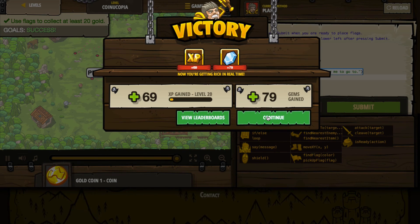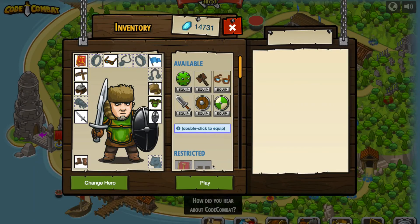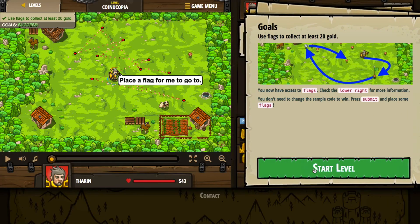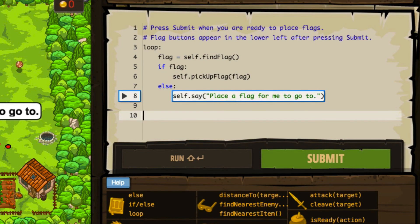So I didn't actually take a very close look at the code, and I suspect we probably needed to. I'm going to go back and take one closer look. This is input handling — I'm going to press play and jump back in to take a look at the code, because this is obviously something we're going to be covering in subsequent videos. He is starting a loop, setting a variable to flag using find flag. He's saying: if there is a flag, then go pick up the flag; else say, please place a flag for me to go to. So the code is very, very easy — and so long as there are flags on the screen, there's plenty for him to do. Thank you so much for watching this video today. Join us next week — we're going to be doing a lot more with input handling. I'll see all of you in the next video.